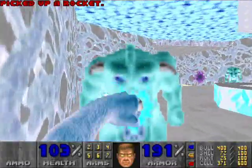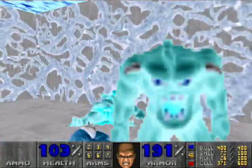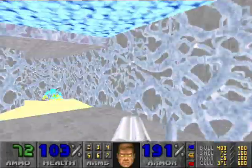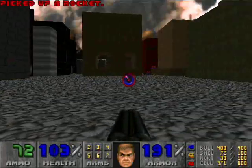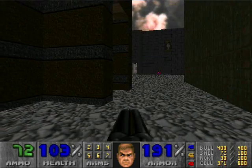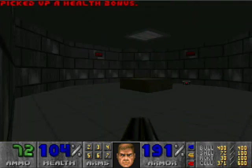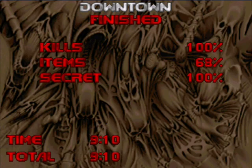Grab the rocket launcher and just start punching them out. Make sure you get the rockets in this room, and I believe that's it for this map — that would be everything. What I hear growling is lost souls, so we're going to run to the exit. 910 for Downtown. This is the biggest map I've done yet, at least as far as the complexity, in my opinion. It's the most well-known city-themed map.